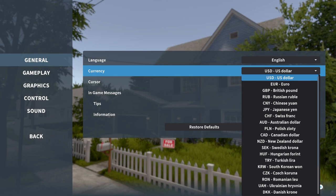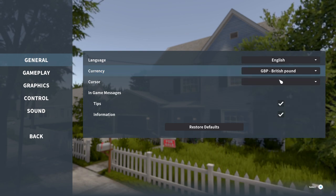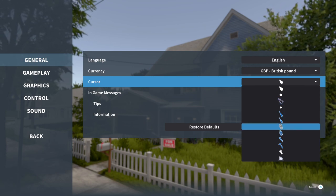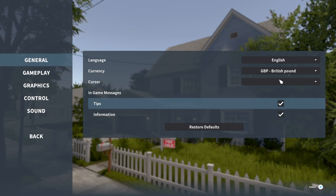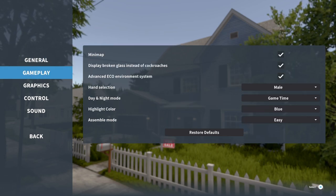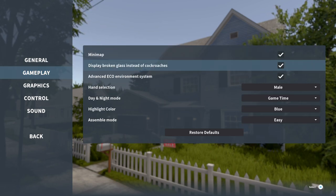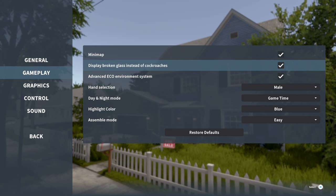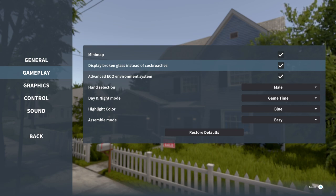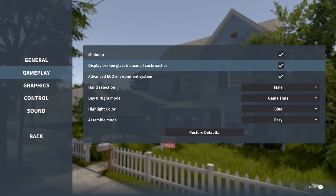As you can see, you can change the currency — Euro. Actually, because we are in UK, let's put British Pound. Why not? Also, the cursor, you can make it bigger. I'll leave it like this. Tips and information need to be on. And this is the settings for the gameplay as well — minimap on, display broken glass. There's something interesting here: you can choose to display broken glass or cockroaches. I decided to put glass. But this is your preference.